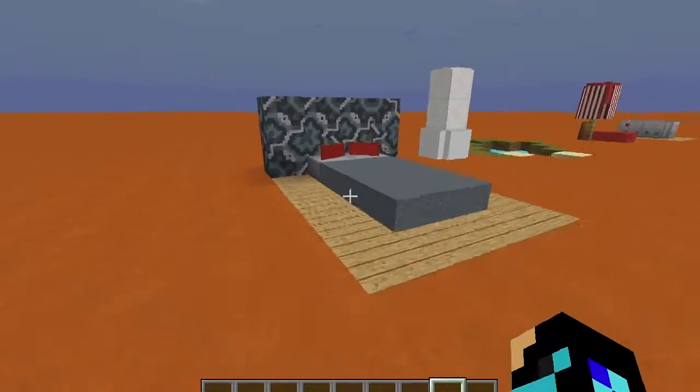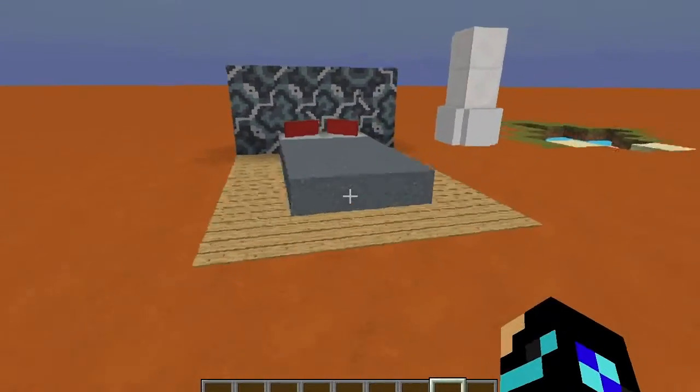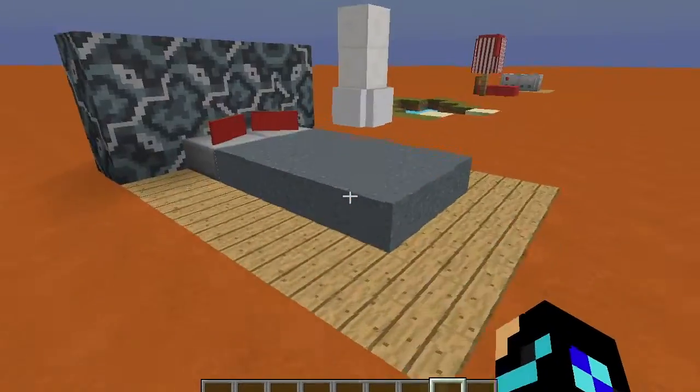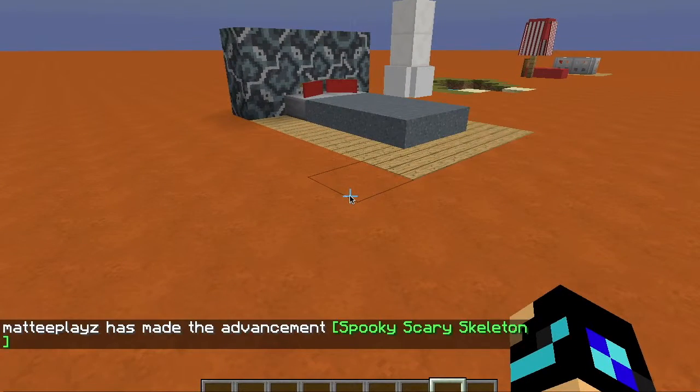Without anything further to do, let's get started. This first one is a really simple bed — it's really cool and cute, and it actually has a functional bed inside of it. Let me quickly set the time to night and I'll show you guys.